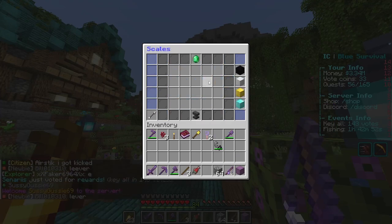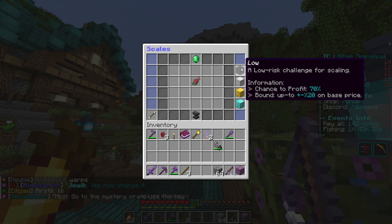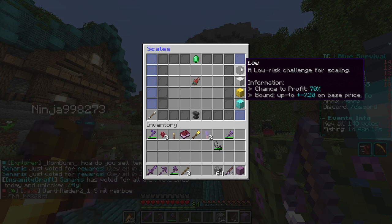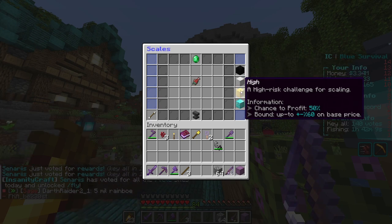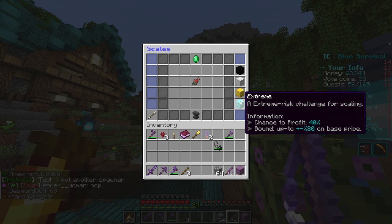In the previous video we went over every other menu but the scale. Now I'll actually show you what this does. With scales, the low-risk challenge for scaling will either raise or lower the value of your fish. Low risk has a 70% chance to increase the price by up to 20%. The higher up you go, the higher the potential profit, but also the risk — on extreme you have a 40% chance to take the profit up 80%, or take it down a lot.